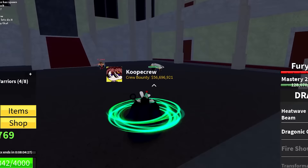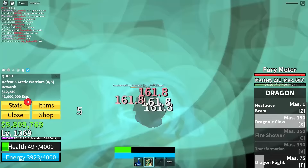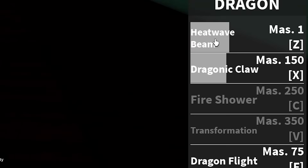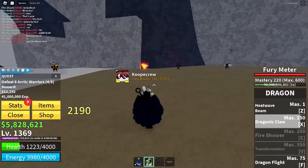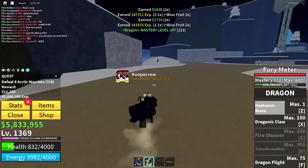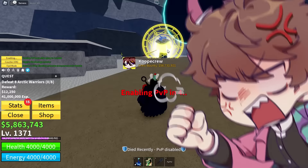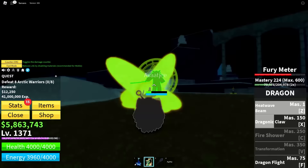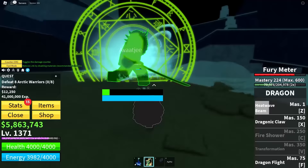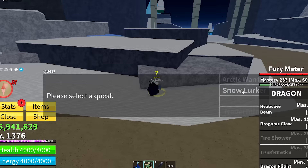A boss has spawned — the ice admiral! This will be perfect practice for me. Heat wave beam — dragon breath versus ice, I will obviously come out on top. Oh no, I'm gonna die. I just dragon clawed him and hoped for the best. He is dead! 220 mastery. We're getting so close to our fire shower ability. We're level 1369, making big progress. I'm finally high enough level to start fighting the snow lurkers instead now — these guys should give me even greater XP.